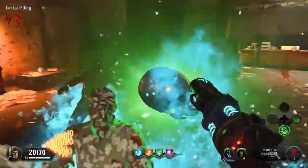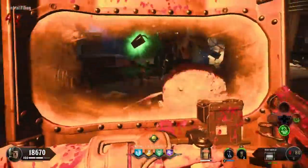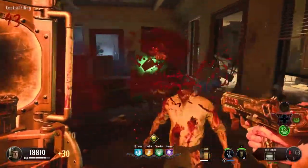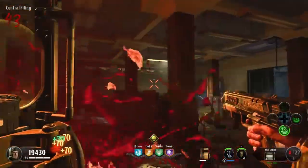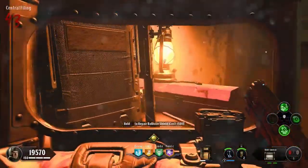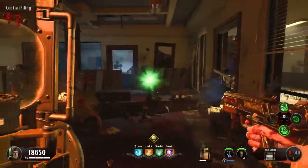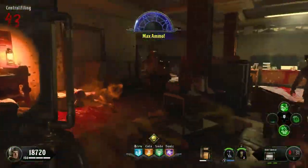Once you hit round 40, it does get much more difficult because when your shield breaks it no longer kills the zombies — it just knocks them down and they stand right back up. If you're not able to get out with the Winter's Howl in time to get a new shield, you'll probably die just like that. There's not much you can do in those situations.